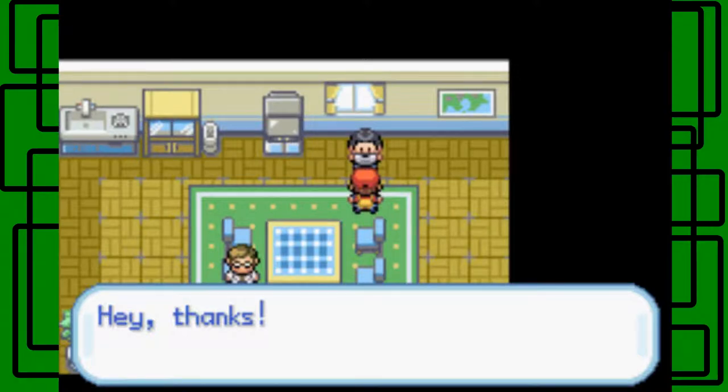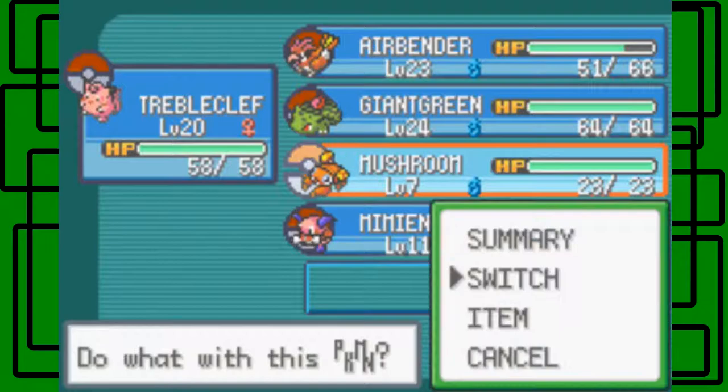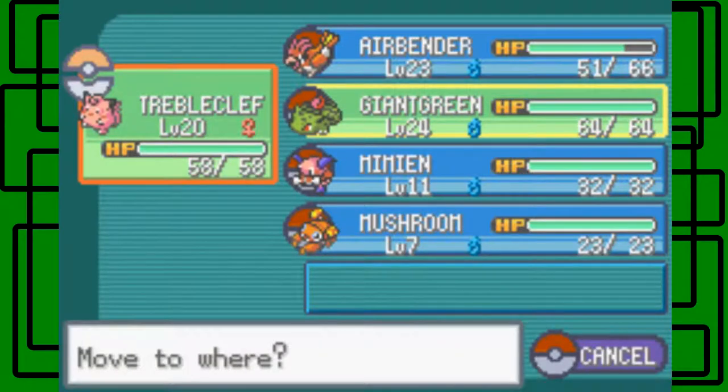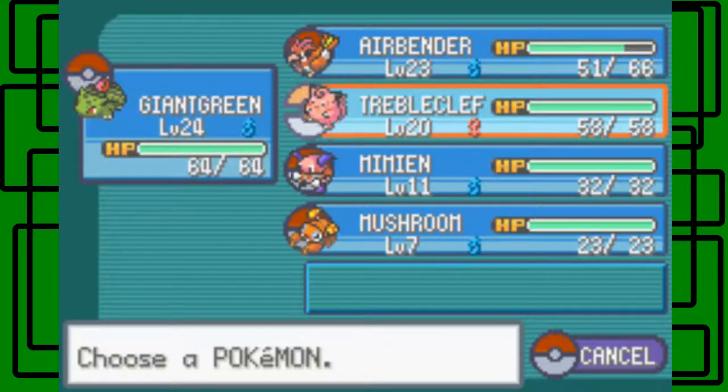It looked like the name Riley spelled in a different spelling than the usual R-I-L-E-Y. Anyway, we got a Mr. Mime now, which is pretty cool. Let's switch it with Mushroom — I mean I'm gonna put Giant Green at the front. I always say the name backwards — I'm used to saying Green Giant, but it's Giant Green. I gotta get used to that.